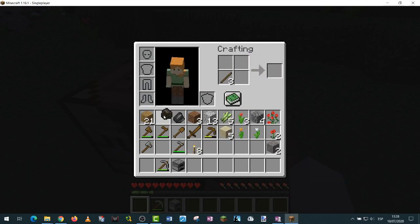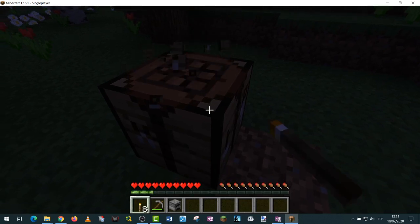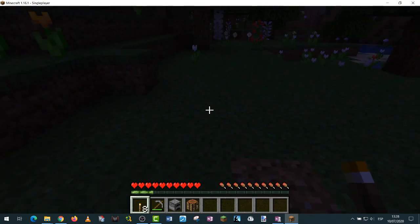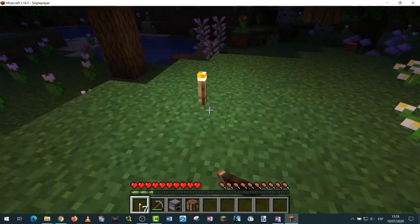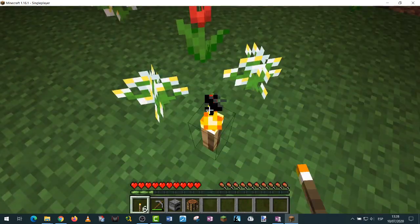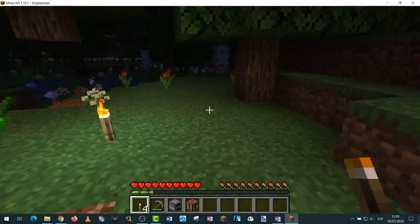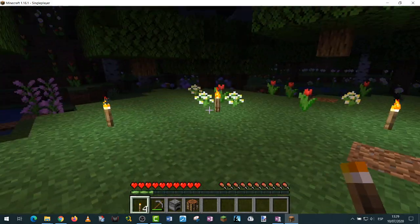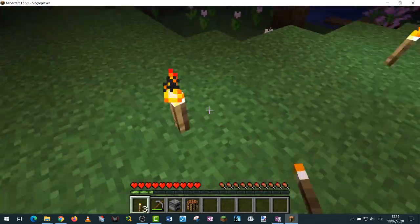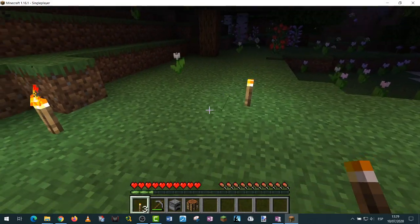Now I have eight torches. Let's take the crafting table back. Where did I put the torches? Let me place some light — and finally, we have light! Light everywhere. I love light. Torches are going to work forever.